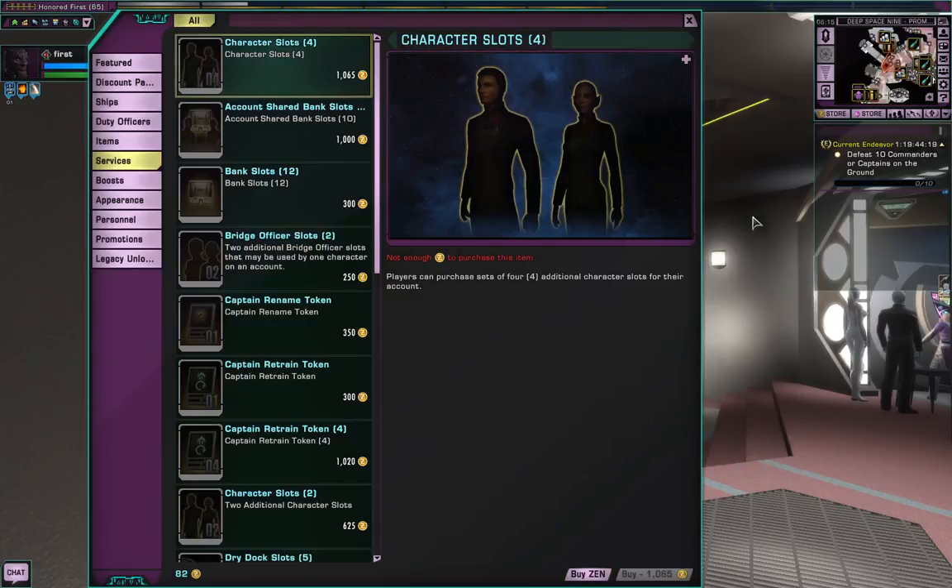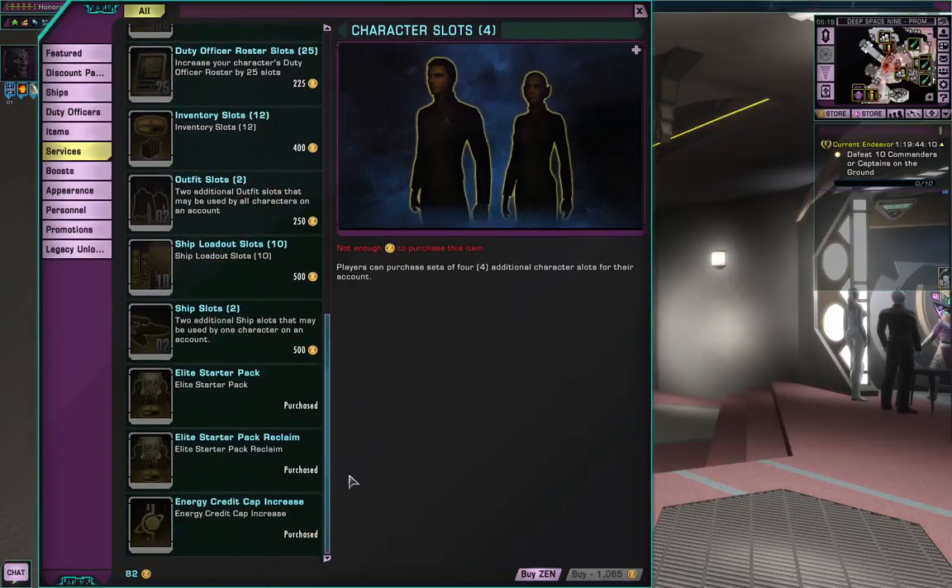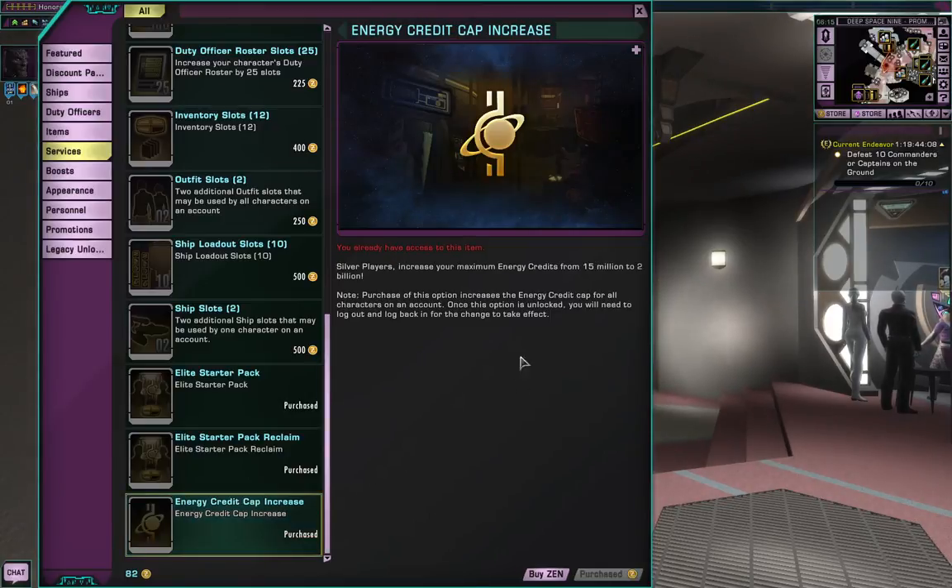Services - this is all to help with the gameplay itself. It doesn't actually affect too much of the game. Energy credit cap increased from 15 million to 2 billion. If you've got 15 million credits you're doing pretty well. I think I've got up to 80 million at this point. 15 million is pretty good - nothing really costs that much above that. The 2 billion is simply because if you want to buy a lot of stuff in bulk.